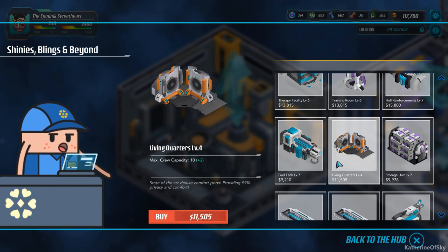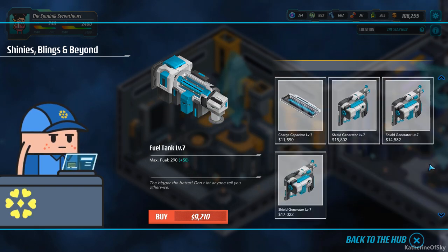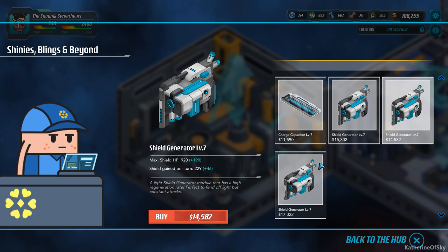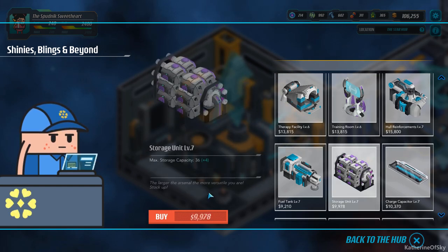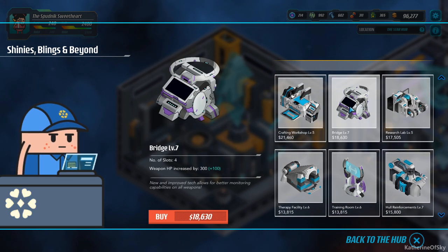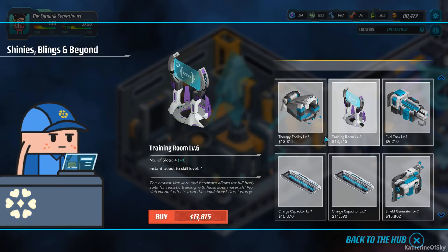Living quarters — we could get more crew. I've been thinking about more crew because we could be training people as we're going along. Fuel tank — we don't need, we just bought one. Charge capacitor — nope, they don't have one. The meow is real. Oh, that's unfortunate. So we could get a shield generator. I think let's get the storage unit. The storage unit is actually what cost me days last time because I had too much stuff in my inventory and I didn't have enough space. Plus 100 is a decent amount of HP to be increased by. Hull reinforcement is a lot — yes, we'll buy it. We're just going to buy stuff because we have the money right now.